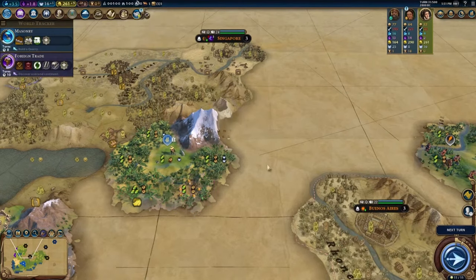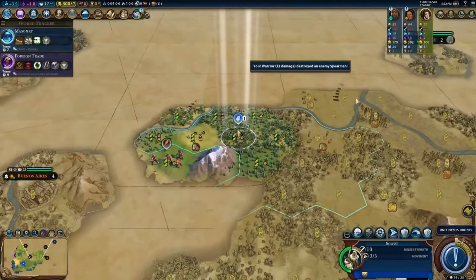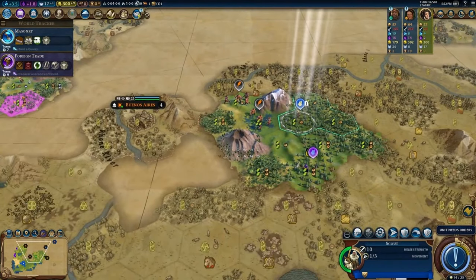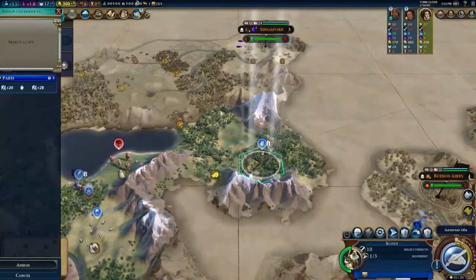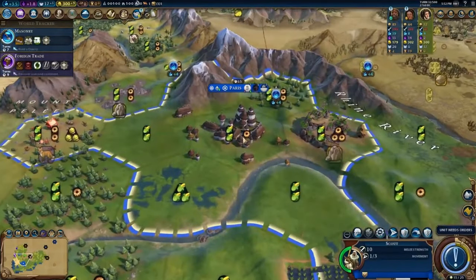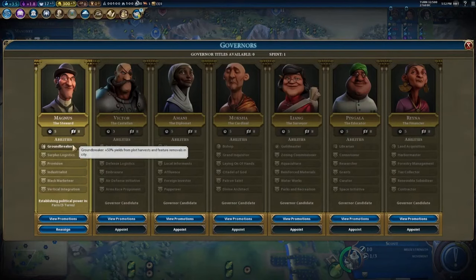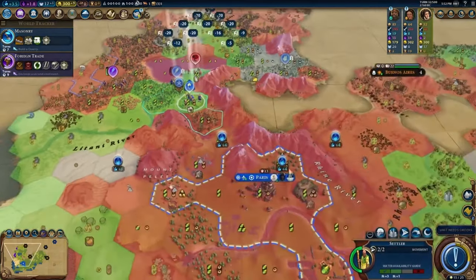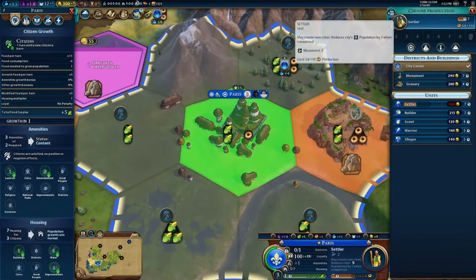Religious units ignore hills only — fair enough, I didn't read the text. We do get to take out that camp — that's another three era score, which guarantees at least a normal age for us. We got a free governor title — that's one of the best things you can get early in the game from a tribal village. So we'll have Magnus in here pretty quick. That means we get his initial ability, Groundbreaker — plus 50% yields from plot harvests and feature removals in the city where he's established, so we get that much more production out of chopping woods or harvesting stone. We should switch away from the settler and maybe hard-build a builder instead.